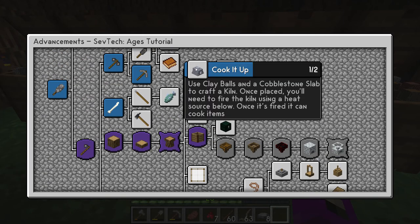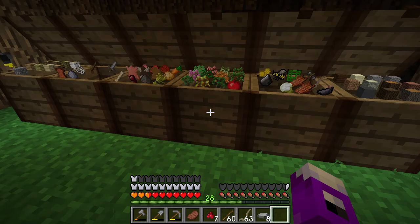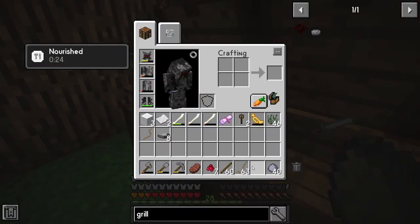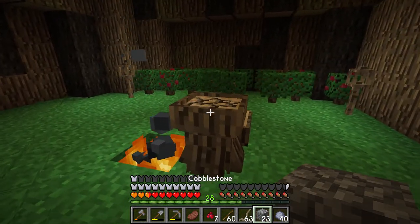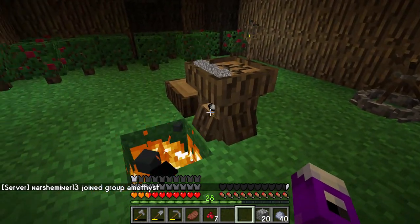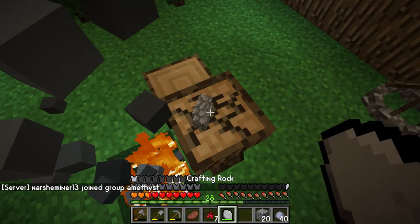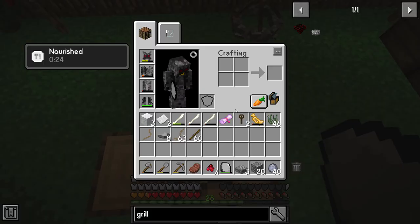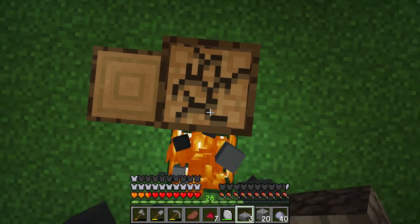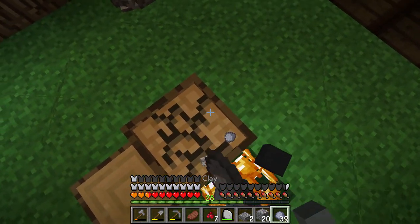Up here we have 'Cook it up' — use clay balls and a cobblestone slab to craft the kiln. The kiln can be used to cook cobblestone into regular stone. Now I've already gathered some of the clay that we're going to need. Let's get some cobblestone slabs going. That's a pretty simple one.